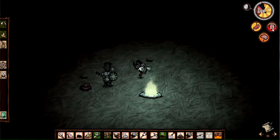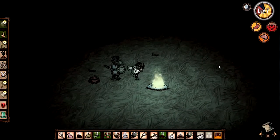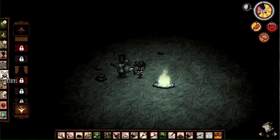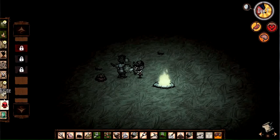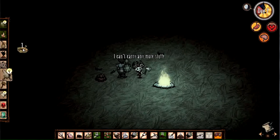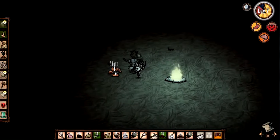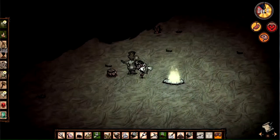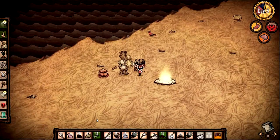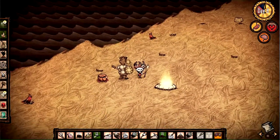Now we're back up to full and our health has been repaired quite a bit. I'm going to make some rope — how much grass do I have? I think I do have enough for one. We'll put these carrots in Chester. Now we're going to make ourselves a spear. There we go — now we have enough that when we want to fight things, we can.